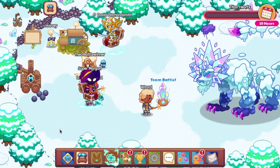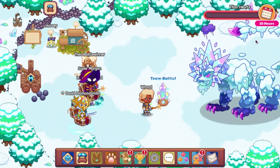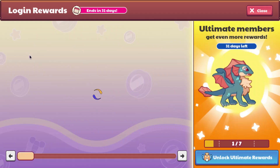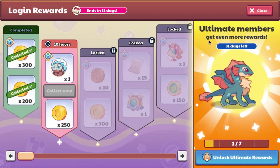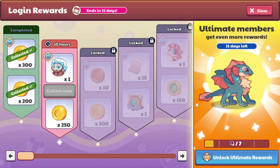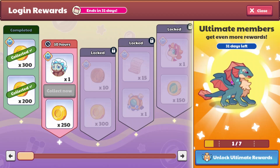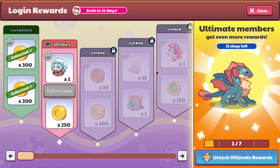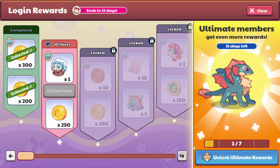Alright, so there is a thing up here called daily logins, login rewards. The new one just came out today, you have 31 days left. If you log in just 7 days and you're an Ultimate member, you will get Riptide. There are some other really good ones too, like Snow Fluff and Charful, but those are for members only.